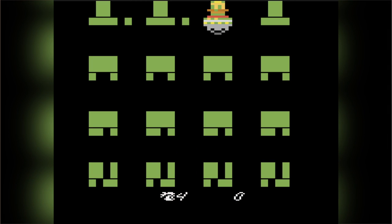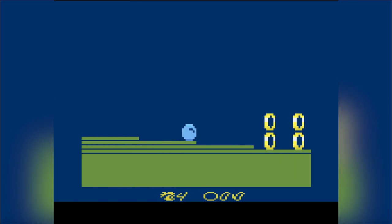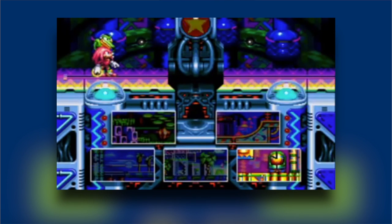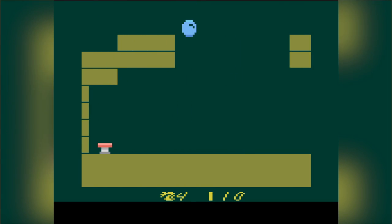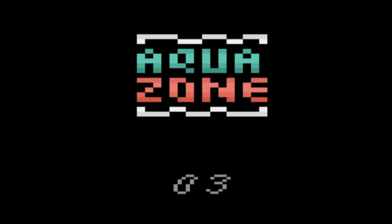You're then presented with a world map. What really sets this game apart from our usual Sonic game is its level progression. It reminds me a bit of Knuckles Chaotix, but without the randomness factor. You're started off at a random stage in one of four zones: a hill zone, cave zone, star zone, and aqua zone.